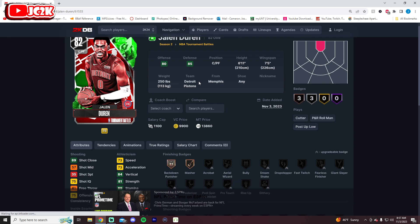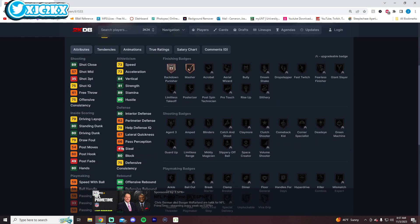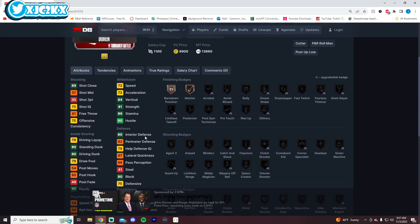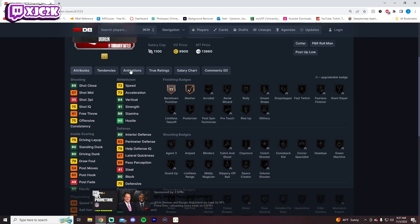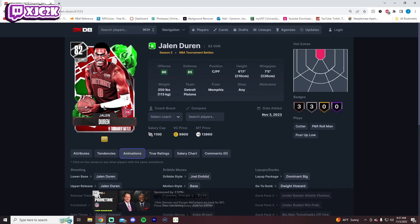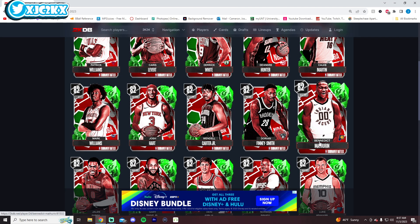Jalen Duren is a 6'11" center/power forward with a 7'5" wingspan. He can't shoot the three at all, but he's already athletic with decent speed, good dunking, and will be a good interior defender and great rebounder. Unless they decide to boost up his three-ball for some reason and the Pistons win a bunch of tournament games, his ceiling as a card is very limited. But with a few upgrades, he could be a very interesting card at center.